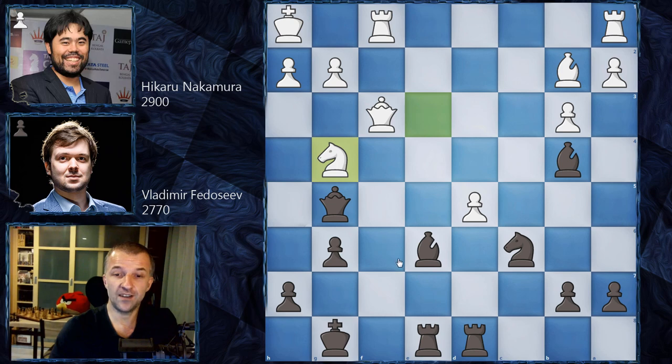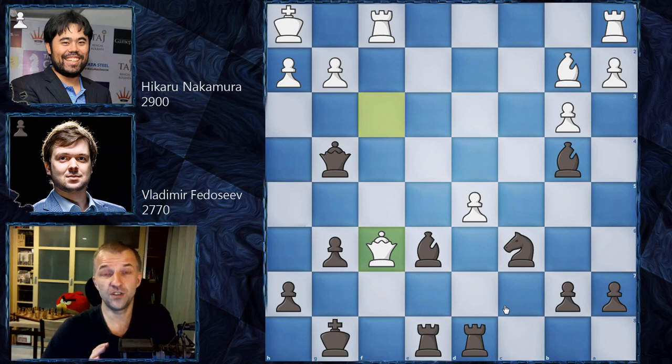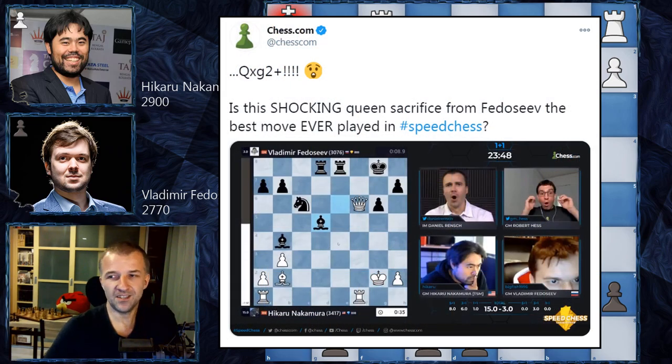But now we have Qf6 threatening checkmate on g7 and also on h8. You cannot simply block both of these moves. In this position Vladimir Fedoseev did not resign — because we wouldn't be talking about the best move ever played in speed chess. He actually found the defense, and this is pretty much incredible. The only move in the position is: boom, Qg2! Chess.com wrote that this shocking queen sacrifice from Fedoseev is the best move ever played in speed chess. That's possible because this is really, really spectacular.